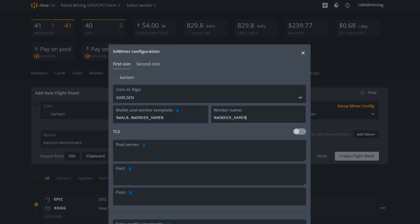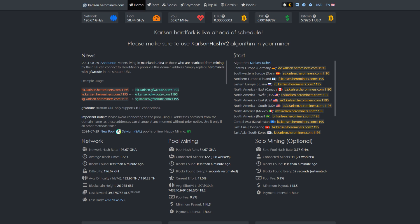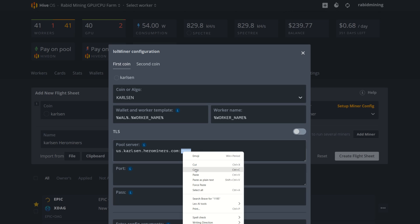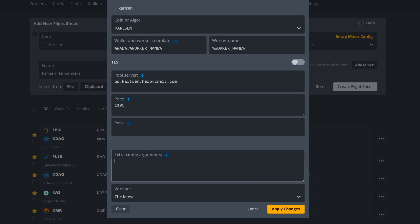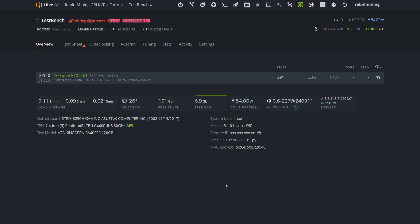Now add your pool and port. Go back to Hero Miners, find your nearest stratum — mine is USA West. In LOLMiner's HiveOS config the pool and port are entered separately, so cut the port out and place it in the port field. You can also set extra config arguments for overclocking — we'll do that shortly. Apply the changes and create the flight sheet.